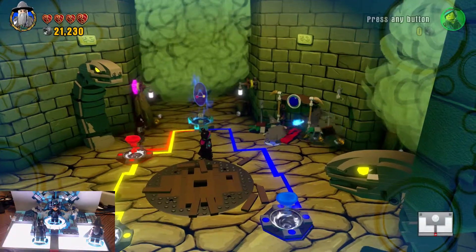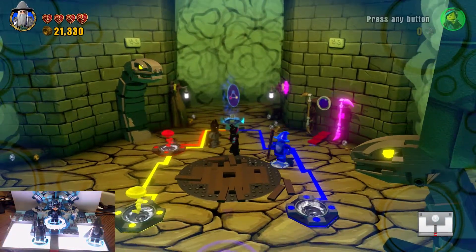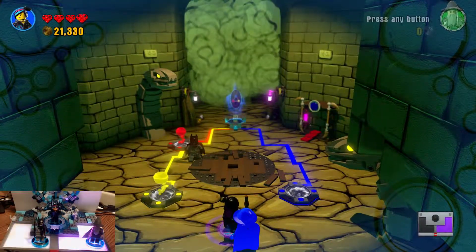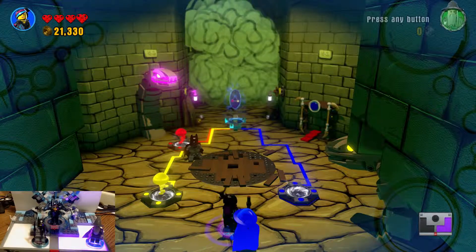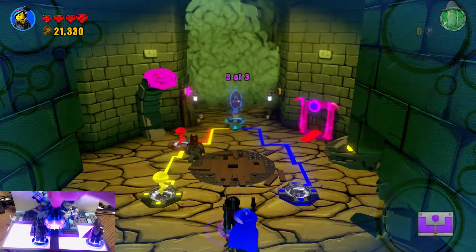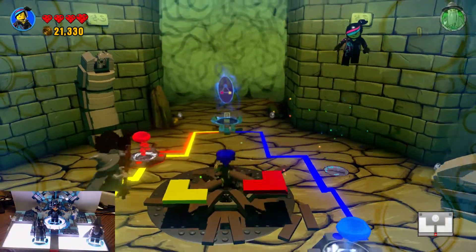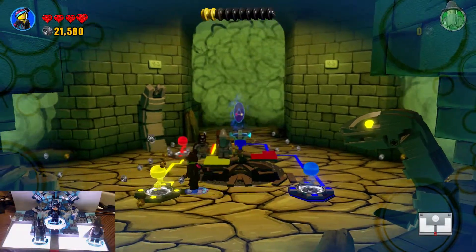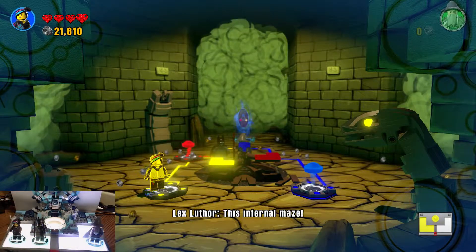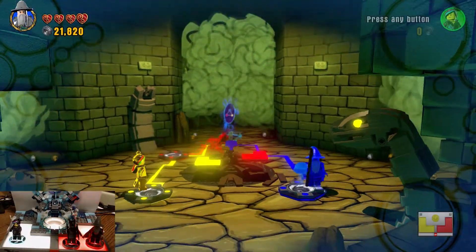I don't know if we're going to be able to do this yet. This is a Wildstyle center. Wildstyle, let's go jumping. Master Builder Wildstyle was able to solve the puzzle. So Wildstyle is going to be yellow — let's go ahead and move her over. Batman, we will go red. And that means Gandalf, it is time to turn blue.